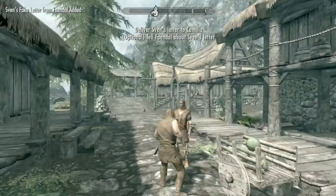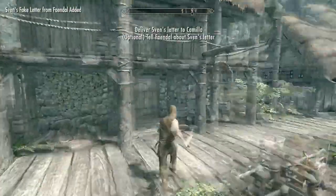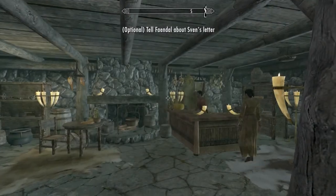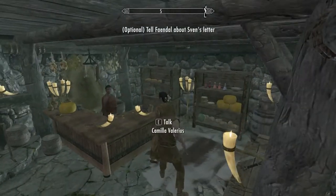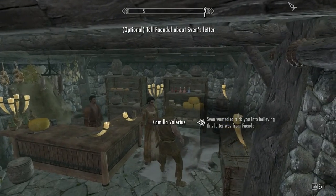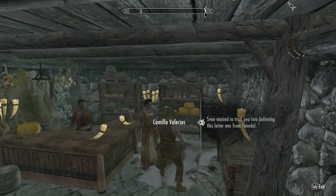So we've got to find Camilla, and she is right in here usually. Yep, she's right there. We tell her the truth that he wanted to trick her.